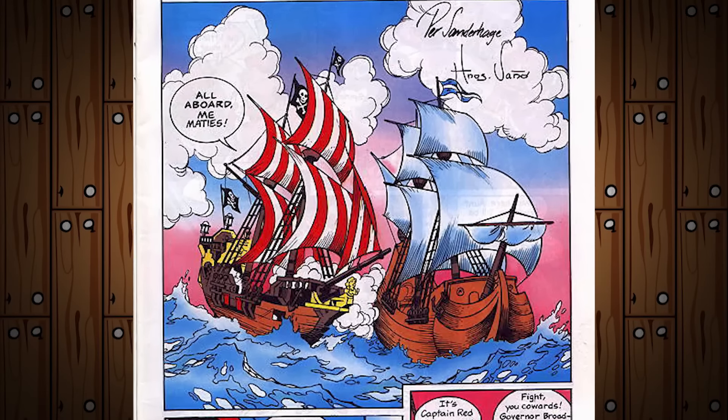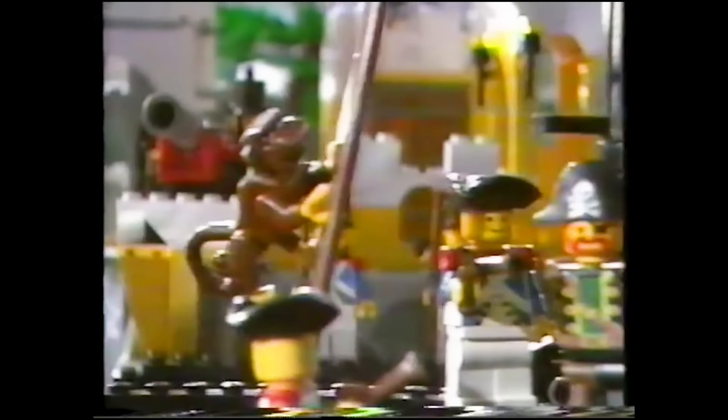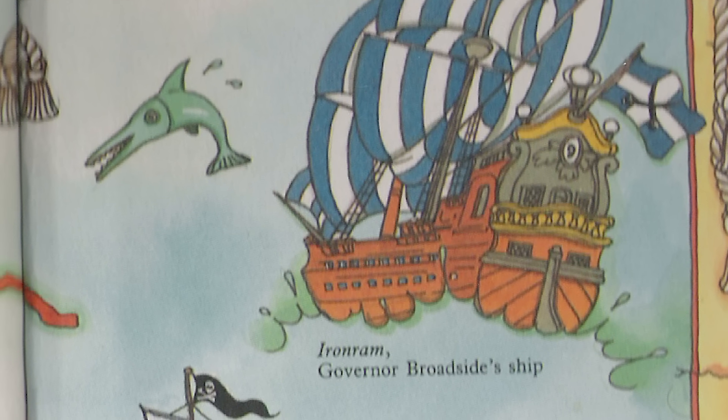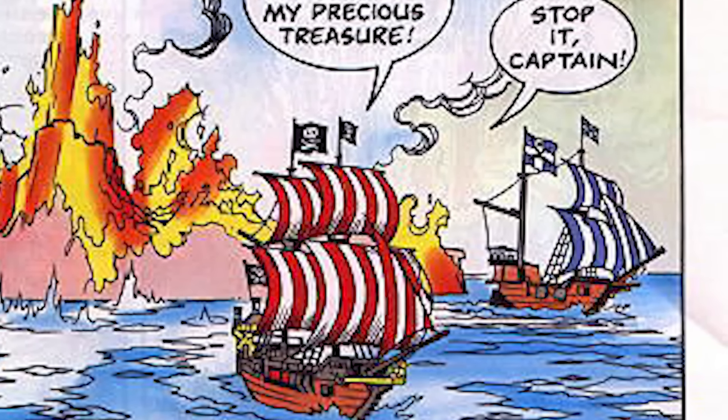In the books, stories and adventures often follow the pattern of the Bluecoats chasing pirates in an effort to capture them. Pirates that were captured would eventually be busted out, just as Redbeard is in a UK ad. In addition to the Seahawk, Governor Broadside has another ship called the Iron Ram. In the Golden Medallion audio drama, Broadside has a ship called the Cannonball, supposed to be even larger than the Black Seas Barracuda. Some argue the ships may be the same, but neither the Cannonball nor the Iron Ram were ever made into an official LEGO set.